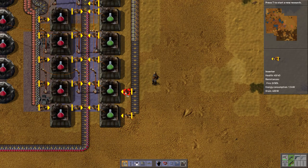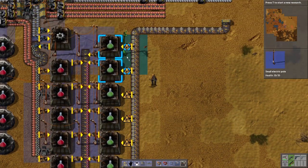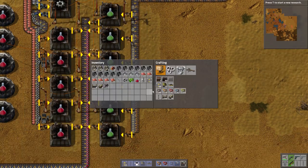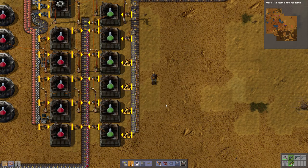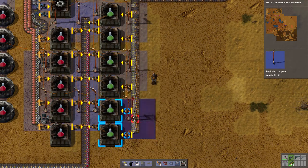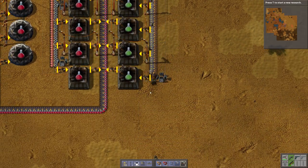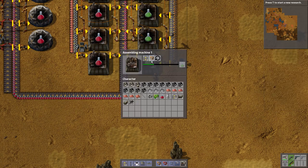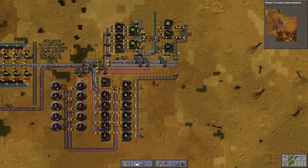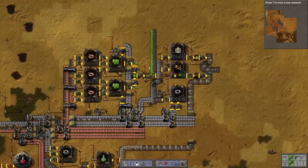The furnace is kind of slow, so it doesn't need any fast inserters - just these slow ones will do. I'm going to be out of electricity balls and I'm going to need to make some steel now. There you go - and that's how you make green science packs. The circuits we can use later on.